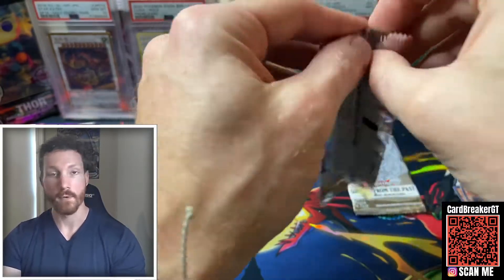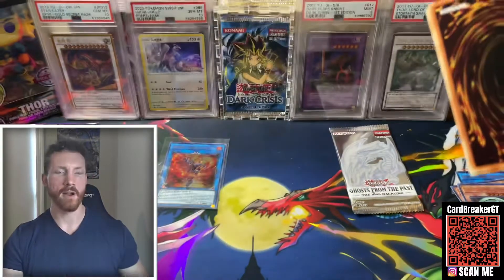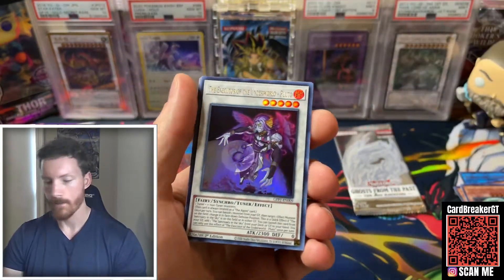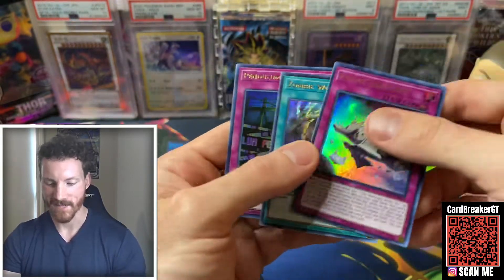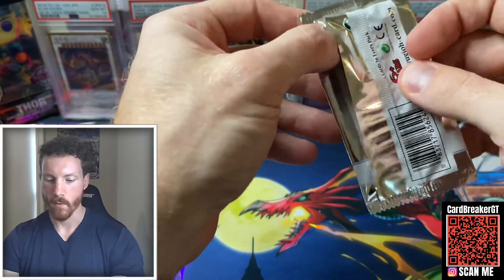Dark Magician Girl — would be crazy to pull another one. I would not mind adding another one to the collection. Truly though, I would probably trade it for a Blue Eyes, just because that's the one I need right now. It is expensive. Last pack of Mini Box 4 — where is our Ghost Rare?